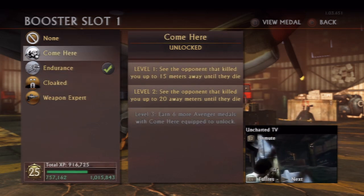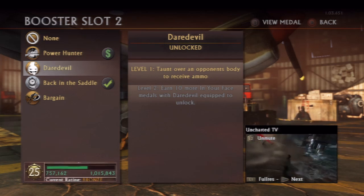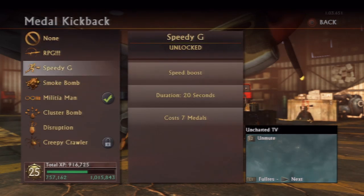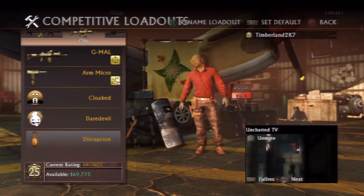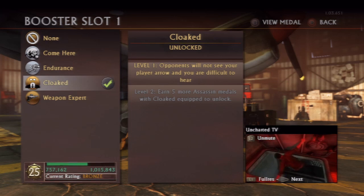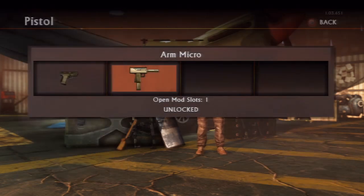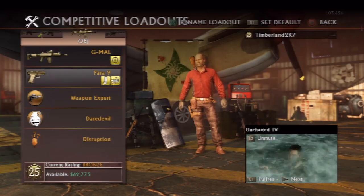With this loadout I ended up using the Gmall along with the Power 9 pistol. With the Power 9 I went with Weapon Expert, which gave me another mod slot — so I had more clips to disperse more ammo and also a faster reload. Since the Power 9 isn't an automatic pistol like the counter pistol, it was pretty useful because you may lose speed battles against someone who shoots fast but can't shoot accurately. I also used Daredevil, which gives me ammo when I taunt over someone — great because I don't want to run out of ammo; this class is intended to stay alive long. And finally, Disruption, which stops enemies from seeing me on their radar in case I run through a wall after getting into a combat segment.